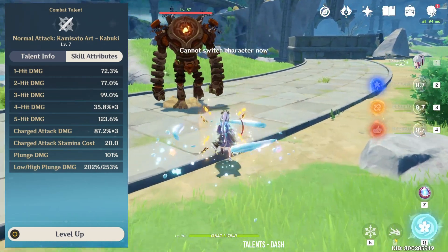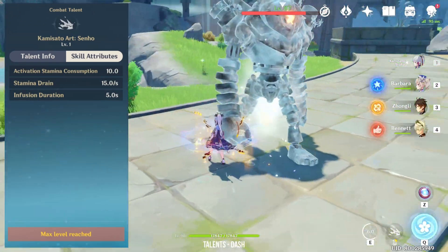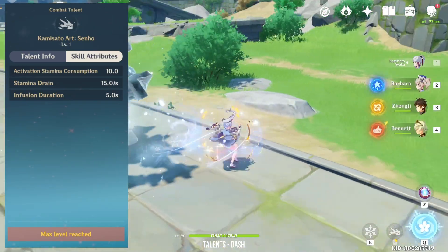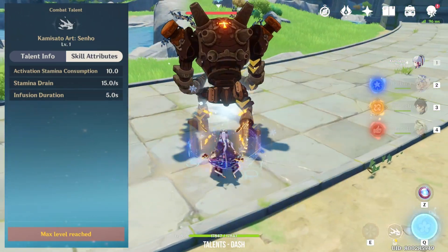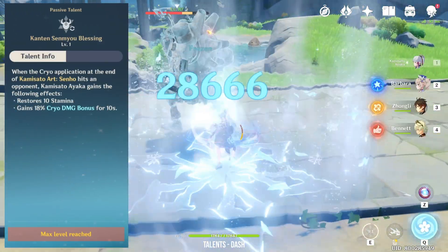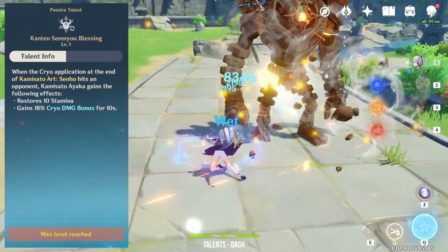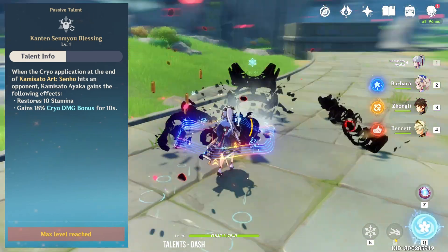Ayaka also has a unique dash similar to Mona, which allows her normal attacks to be infused with cryo for 5 seconds once she pops up. Unlike characters such as Keqing, Hu Tao, and Xiao who require their elemental skill and have to deal with cooldowns, Ayaka can do it anytime she wants and maintain 100% cryo infusion uptime. Her passive increases cryo damage by 18% once she pops up and hits an enemy, lasting 10 seconds — so always dash on the enemy.